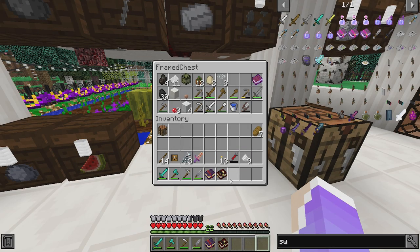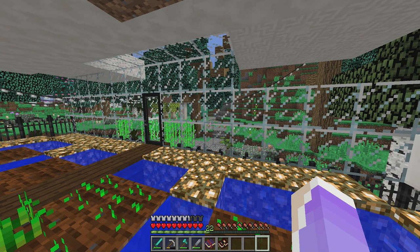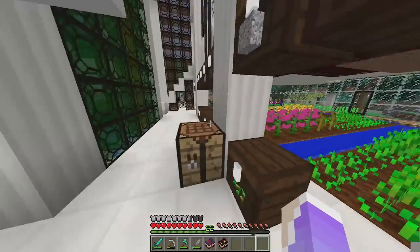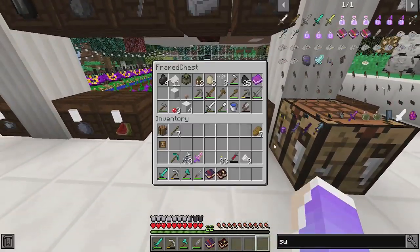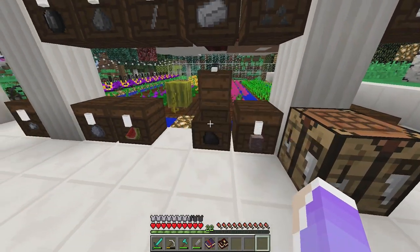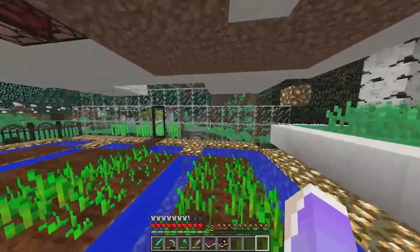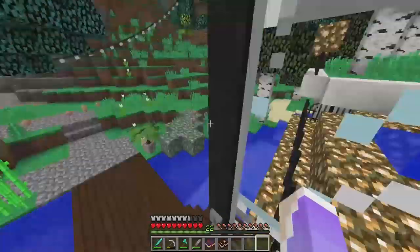I need to be on the lookout for a bush. In order to collect a bush, I'm pretty sure I need shears, so I'm gonna take my shears. I don't think we've come across a bush — I don't even think we've come across a desert. So I'm gonna be on the lookout for that.